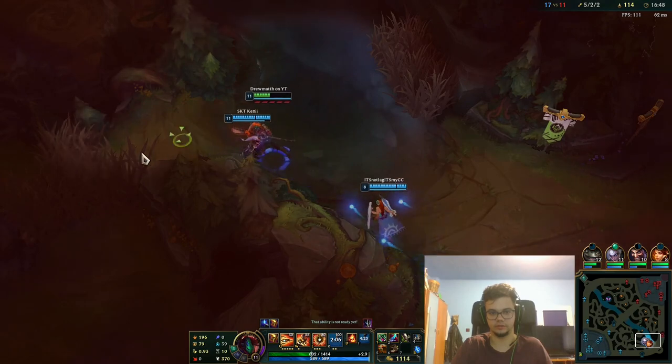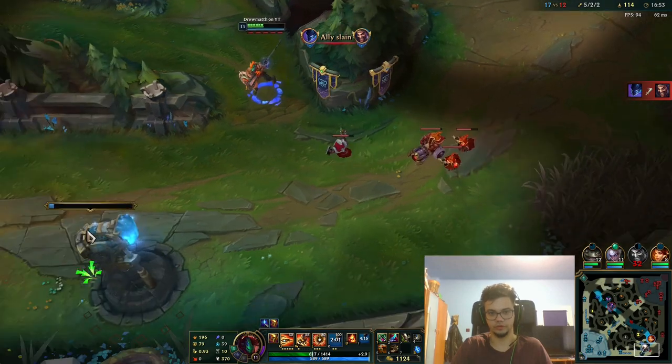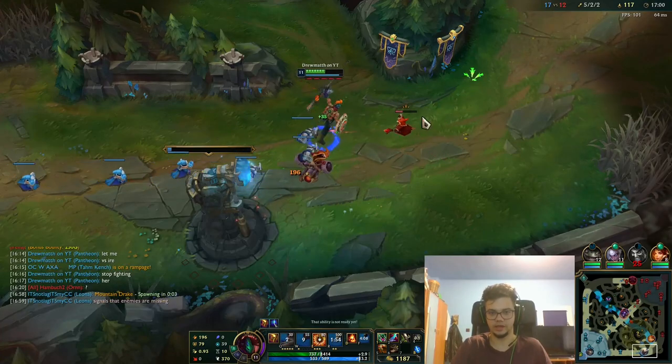It's the Draven on mid or the Taham on top. I don't know why he wants this solo lane because you cannot deal anything to that. This is flex and some people are lower elo than others, so we just have to deal with what we have.